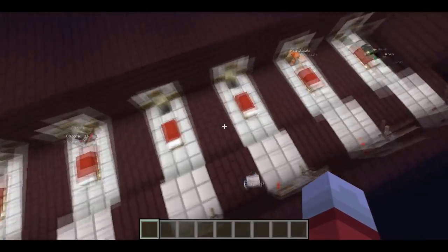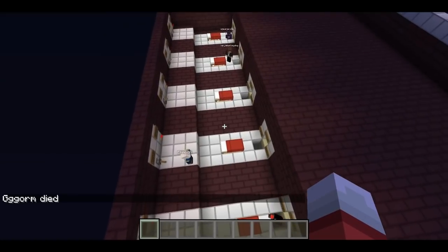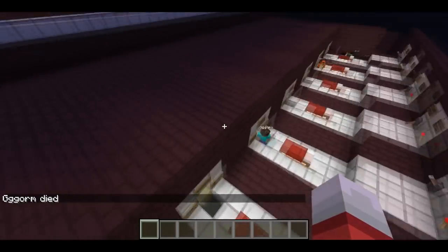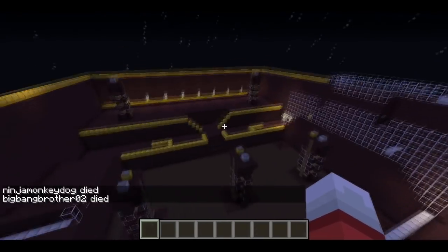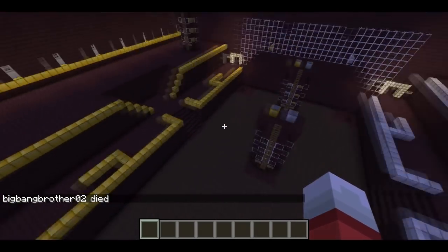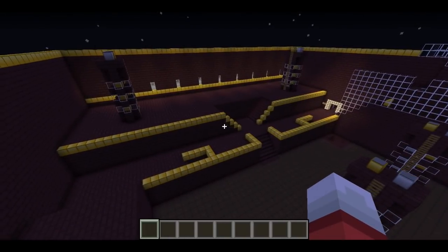Everybody on the team will get a fresh set of gear every time that they spawn, and they'll always come back to their bed when they spawn. They'll have a set of weapons and armor. There's two teams: the gold team and the iron team. The gold team will be wearing some gold armor, the iron team is going to be wearing some chainmail armor. Those are balanced sets of armor so that the teams will be distinguishable, but no one will have a real advantage.